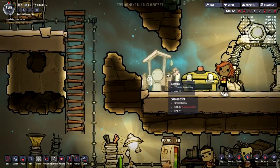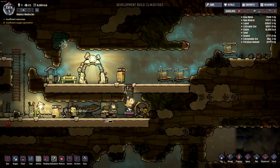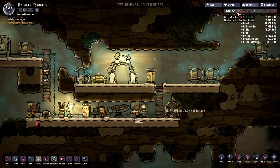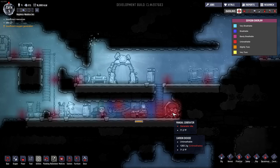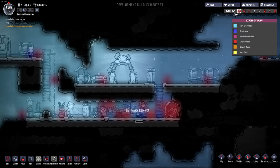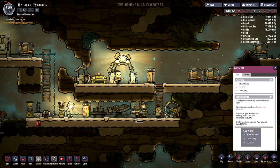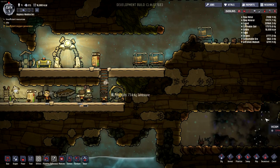I want to see what happens when the outhouse fills up. Speaking of oxygen, over here where we have the manual sort of generator, there's quite a bit of carbon dioxide, so I should probably address that pretty quickly. This area is a vacuum, so let's see if we can suck the carbon dioxide in over there. We're going to dig this out right here — this will be a good plan.